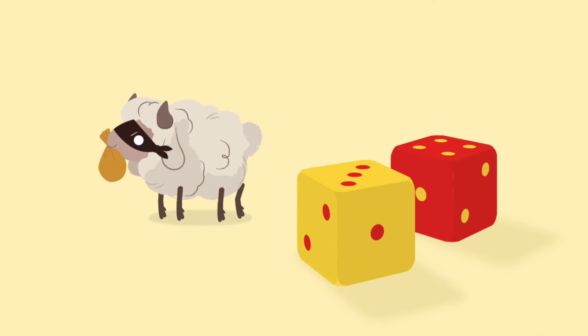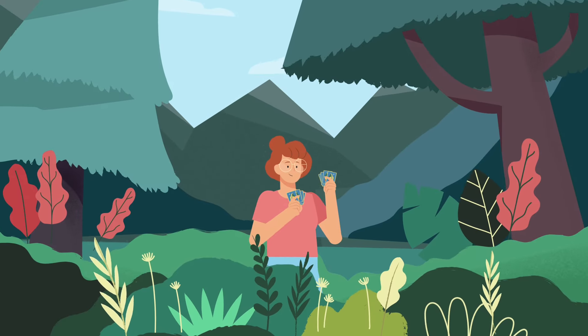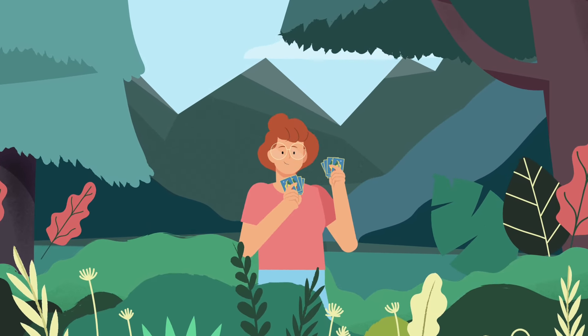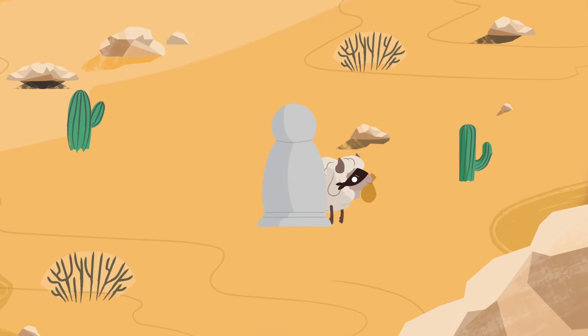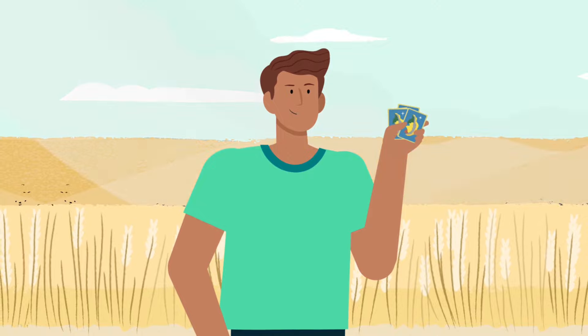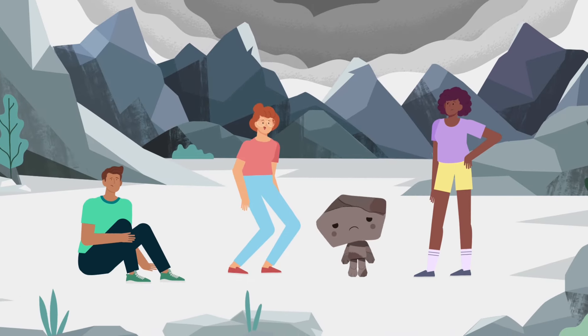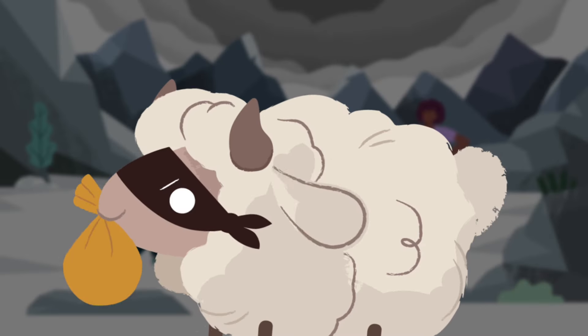If a seven is rolled, the robber is activated. That means no one gets resources from the island, and anyone with more than seven resources gives half back to the supply. Since you rolled a seven, you get to move the robber to a new land and must take one resource from one settler there. Especially since no one's getting resources from that region as long as the robber's there.